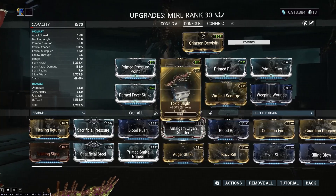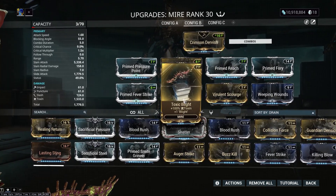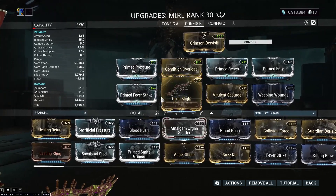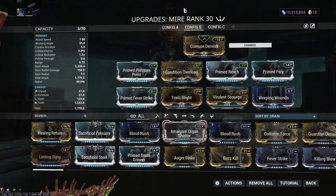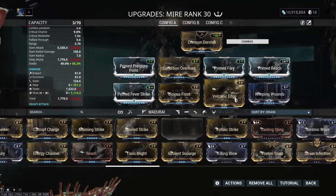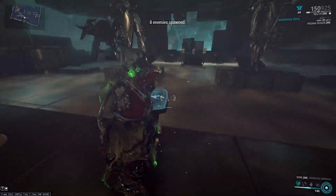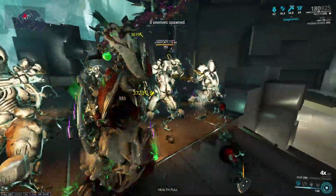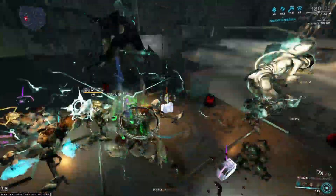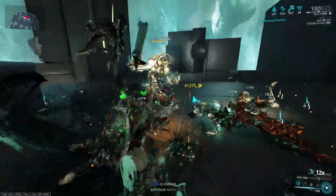If you wanted to build for Viral Electric or Viral Heat, you could. But you'd probably want to lean more on the Heat than the Viral. I will show you how that performs — you can see I have way more Viral than Heat, which is probably not ideal for this weapon. Ideally I want the Heat damage to be higher. But you can see it's pretty decent with Viral.